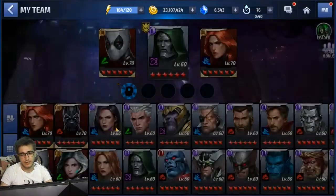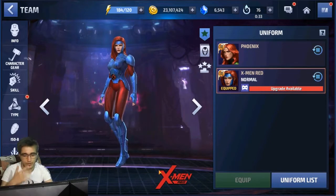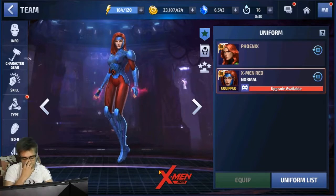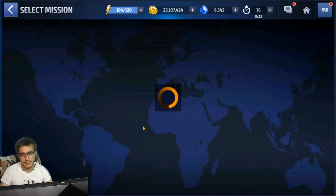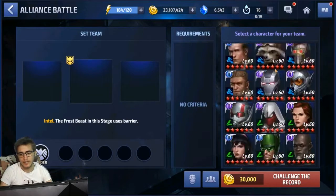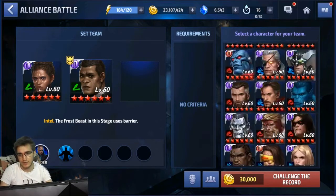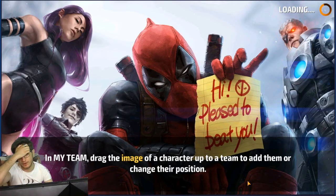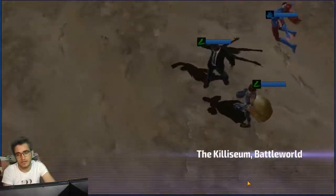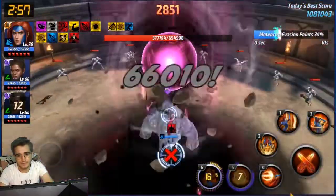Okay, I had to cut so we could test Jean in Timeline — that was pre-recorded and attached before this. Now we can try Jean in ABX with the new uniform and see the crazy damage she'll output. The damage without the uniform was already insane, so with the new uniform she should deal a lot more. I don't want to jinx it by naming a number, but let's see.